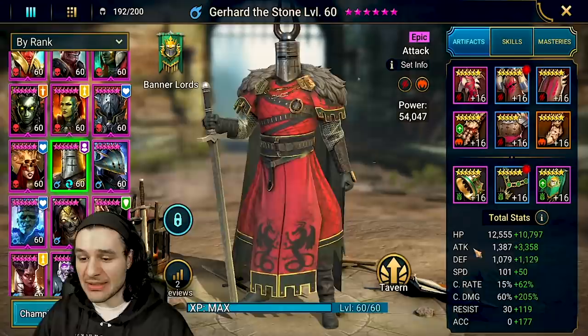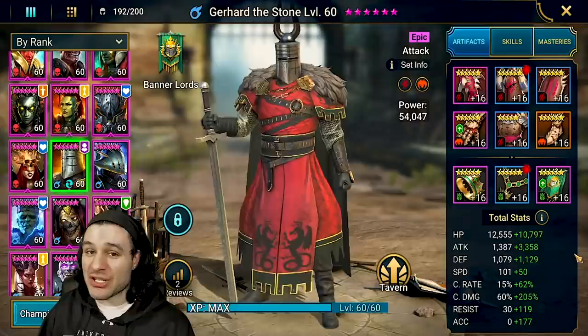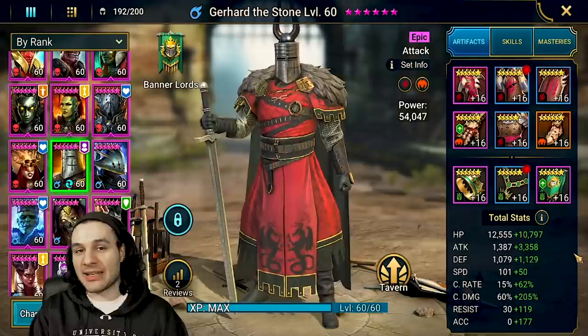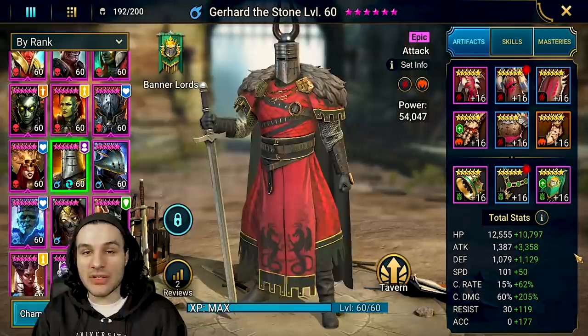Let's go over his base stats at level 60, fully ascended. 12,500 HP — barely any HP there. 1,387 attack — not crazy high. 1,000 defense — actually quite respectable, but the low HP is worrisome. 101 speed — definitely on the upper echelon. 15% crit rate, 60% crit damage — 3% under the normal threshold that legendaries and even some epics have. Resistance is 30, accuracy zero.